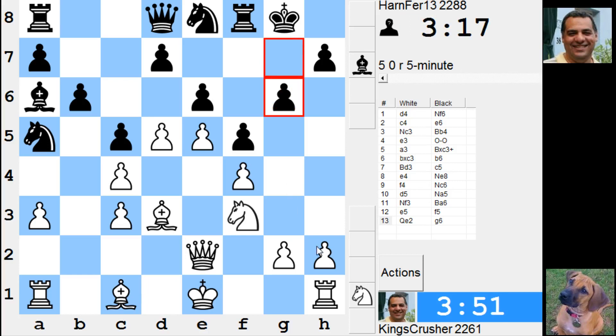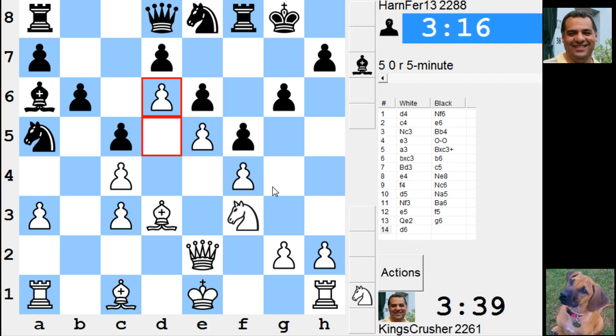Can I just play h4? h5, knight g5 — that really defends d6 again. I'm so tempted with this pawn wedge chain — it looks so impressive.